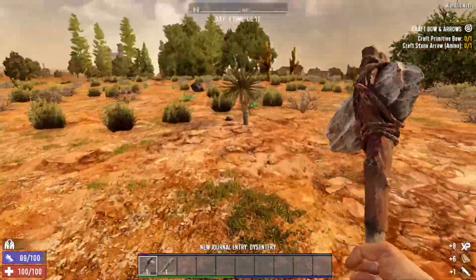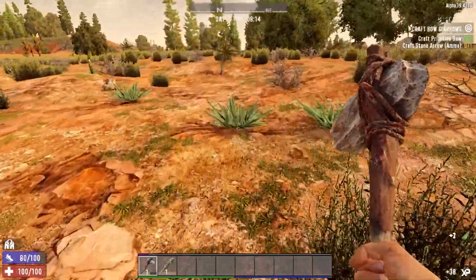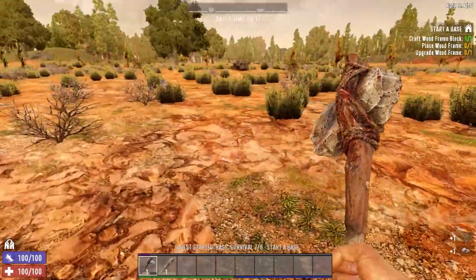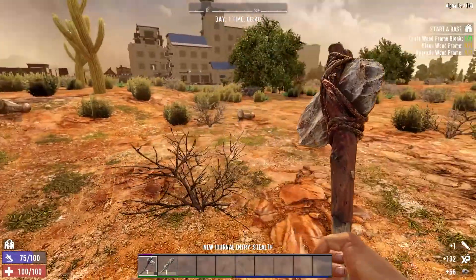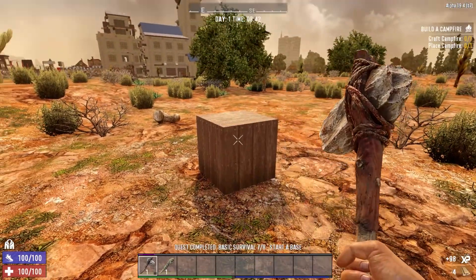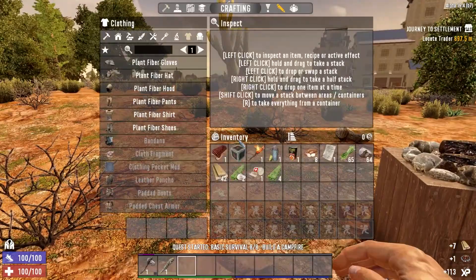Get more yucca, more aloe. More stone - wooden frame block, let's get that done. Let's break this rock. Got that rock down. Let's put you right here, let's upgrade you, and let's build one campfire. Let's grab the bows and arrows - not gonna use that. Next one is a trader, 800 meters - kind of far.